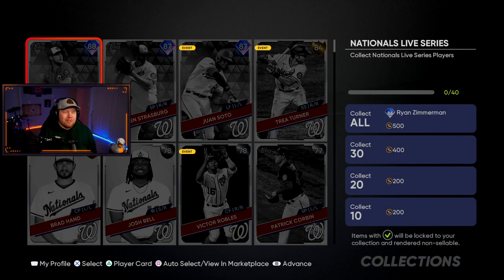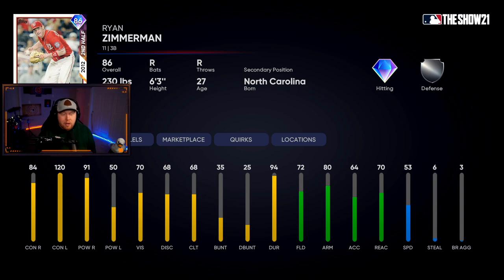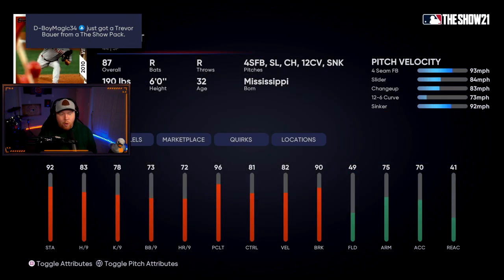Going up to the NL East — the Nationals have Strasburg, Scherzer, and Juan Soto, none over 90 overall. Their collection is 86 overall Ryan Zimmerman, Second Half Hero series — only plays third base, cannot play first. Very good hitting card outside of power versus lefties, decent fielding too.